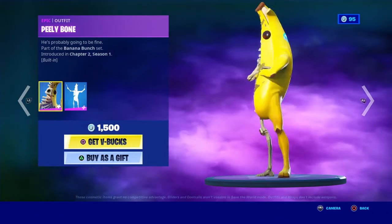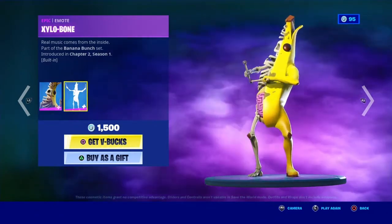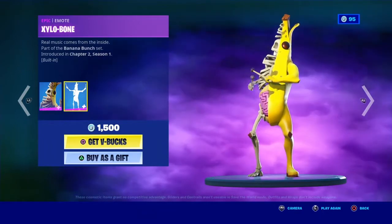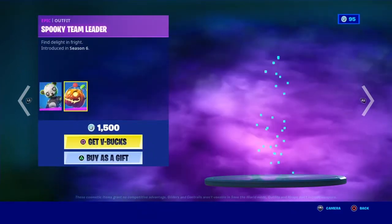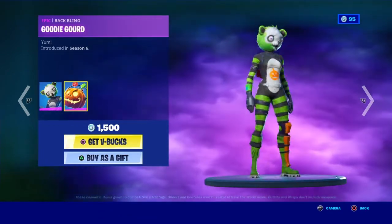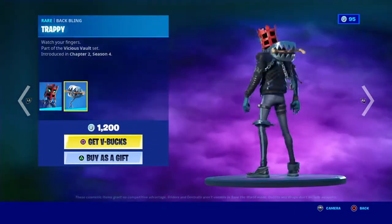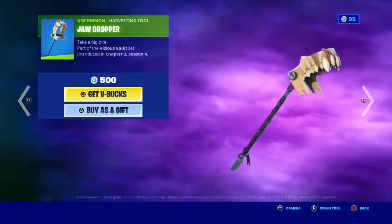The Peely Bone skin is still here with the Xylabone built-in emote. The Spooky Team Leader skin with the Goody Gourd back bling. The Headlock skin with the Trappy back bling — I hate this skin, I don't know why I just do. The Jaw Dropper pickaxe.